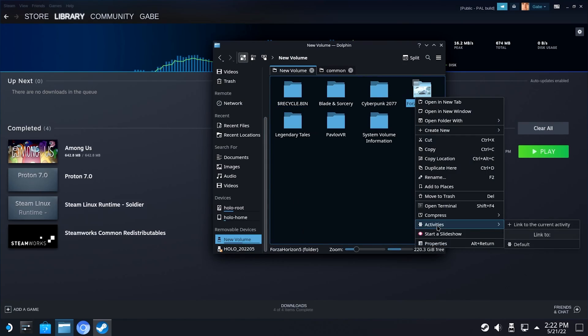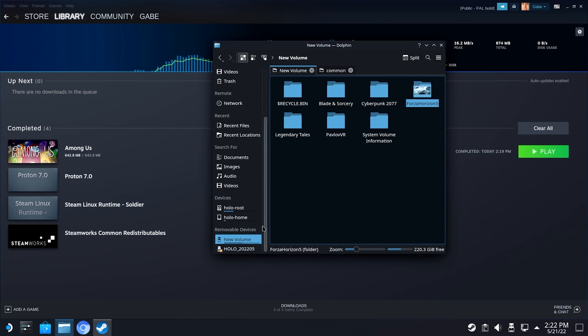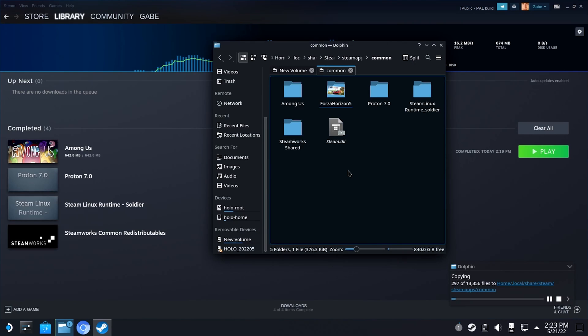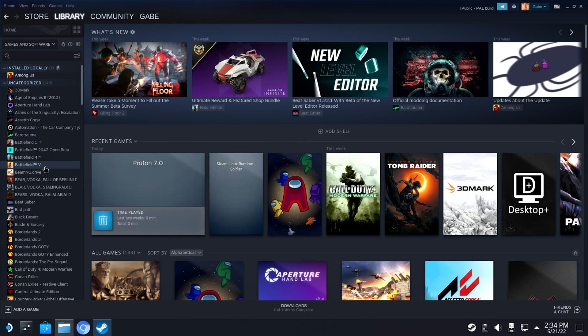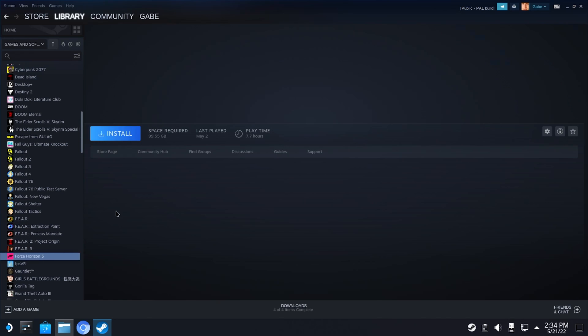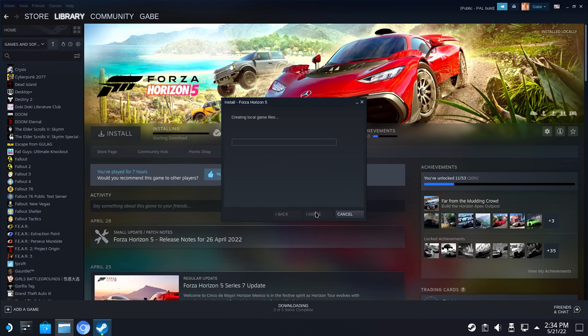We've got our drive plugged in. Under removable drives it's very similar to working with Windows, honestly. We take our Forza Horizon folder and paste it over. Wait a few minutes to copy — Forza is not a joke, it's a pretty hefty game. Once it's done transferring, go ahead and act like you're installing it. Even though it's already installed, Steam needs to know that it's there. So you go to Install, and it should change from 'preparing' to 'discovering' — now it's discovering those existing files, and we don't have to actually download 100 gigs off the internet.